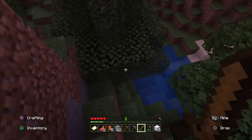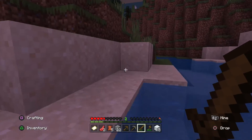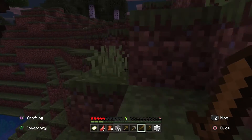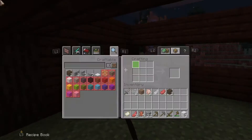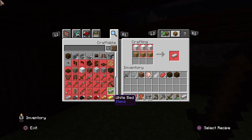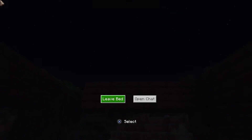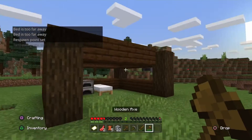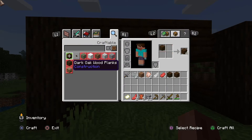That's where the sheep was — the first one I butchered. Day one and I can make a bed already. I'll keep those two sheep alive so whenever I want to make a farm I can. One sheep — I thought I saw two. Bed — perfect. Let's go, we got a bed!